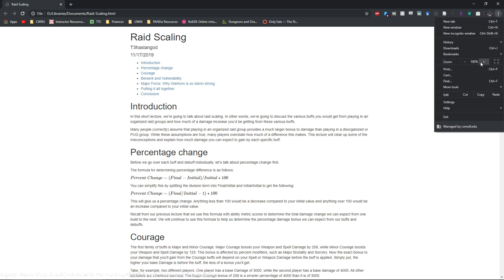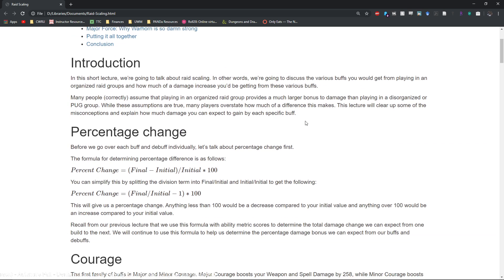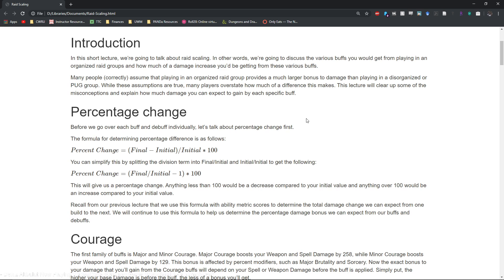Let's zoom in so it's a little easier to see what's going on. What a lot of people don't seem to realize is just how much of a DPS increase you'll get when you have a fully organized raid group. When I say fully organized, I mean timing your warhorns correctly for maximum major force uptime, using your colossuses on cooldown for full major vulnerability uptime, getting 100% minor berserk uptime, 100% major courage uptime, and so on. Being in a fully optimized raid group provides a really huge buff to your overall DPS — much more so than your average pug group. While this DPS bonus is very large, some people also overstate how much of a difference it actually makes. The difference between 60% and 100% combat buff uptime, while noticeable, is not going to be as significant as people think.